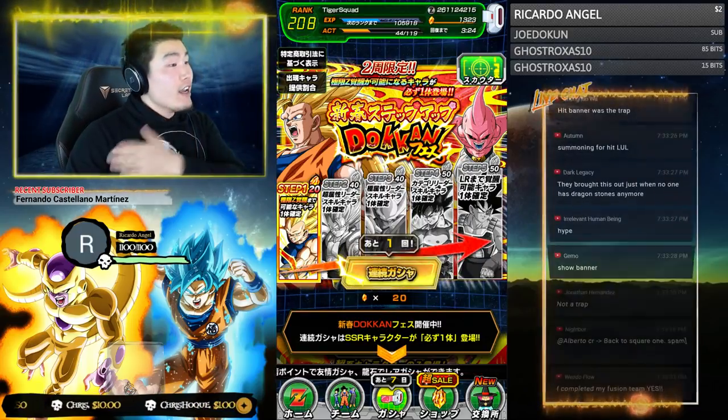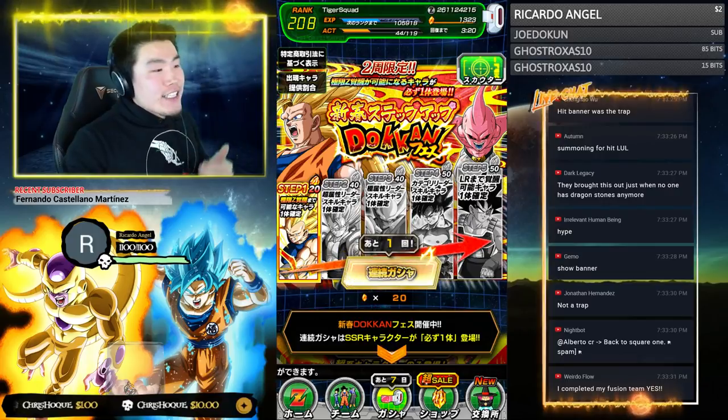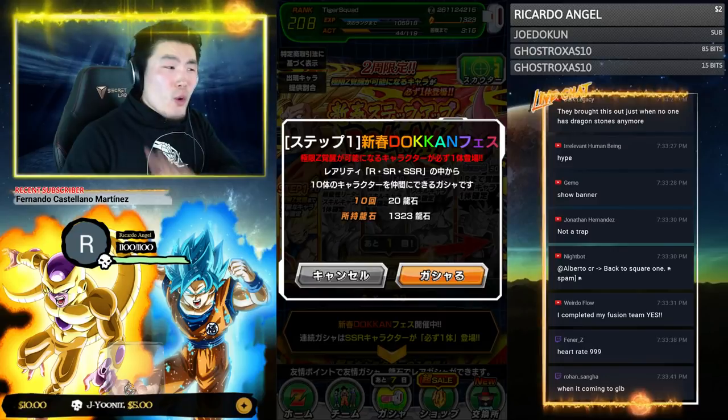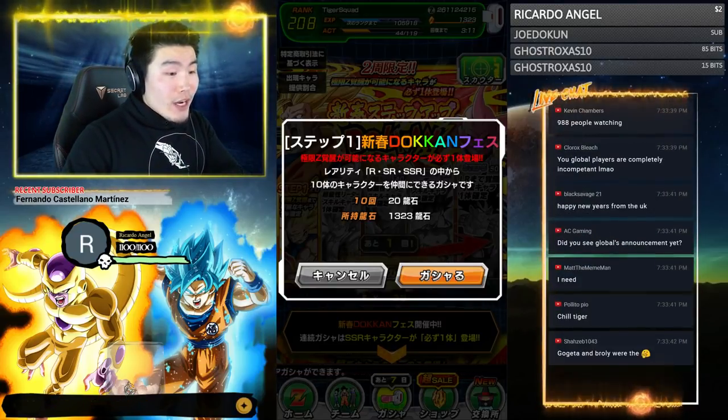Thanks so much for the $2 donation. We're gonna jump into these summons, starting with the first round. Like I said, the first step is a guaranteed EZA unit, so let's go for it. Also, 20 stones is nothing — this is a full 10-unit multi. Here we go!